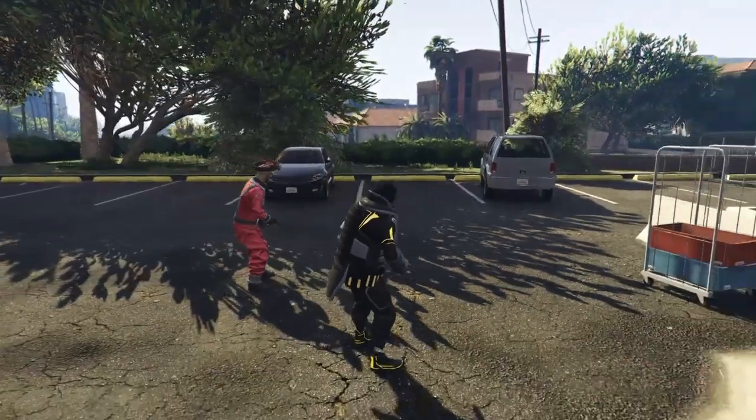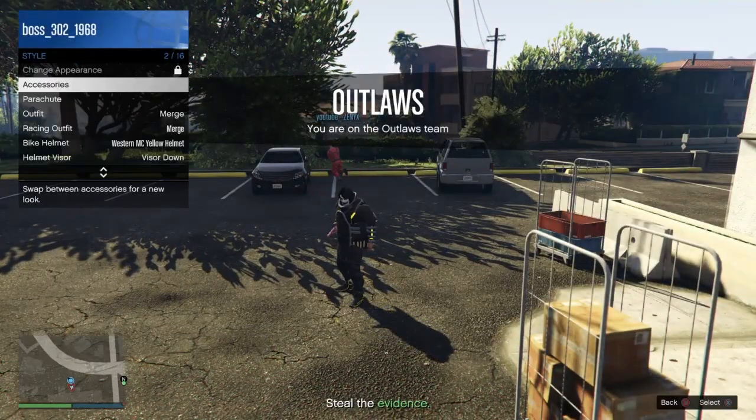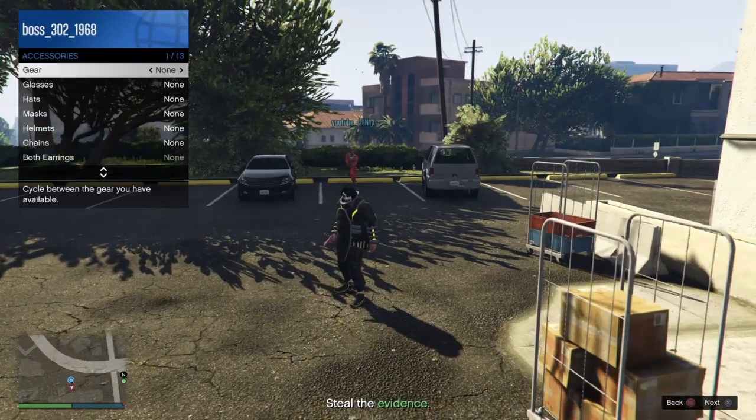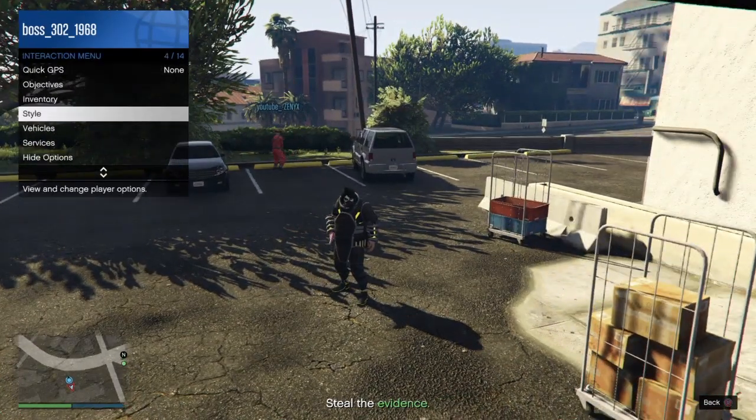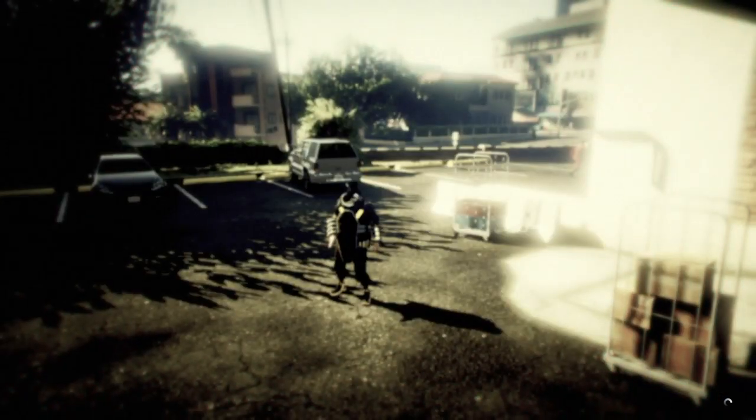Once you load into the job, go to the interaction menu, then Style, then Accessories, and put on a rebreather or glasses — whatever you have. Then go ahead and quit the job and head back into free mode.